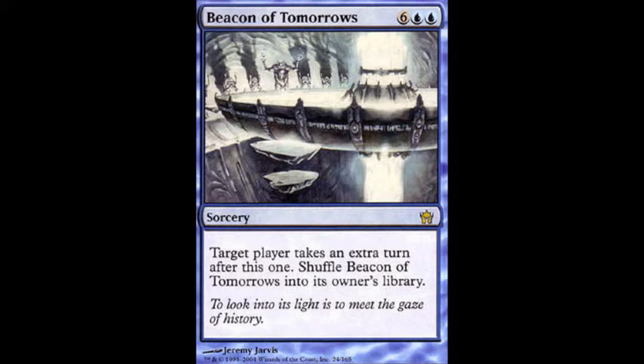So all the beacons work this way — they're all shuffled back into your library for reuse. It's kind of where they probably got the Zenith concept, where you use it and then shuffle back into your library. It's pretty much the same thing, and this was first, so it's probably the inspiration for that.